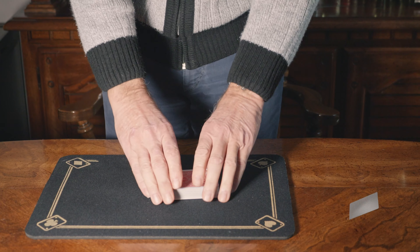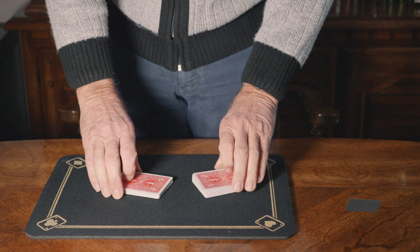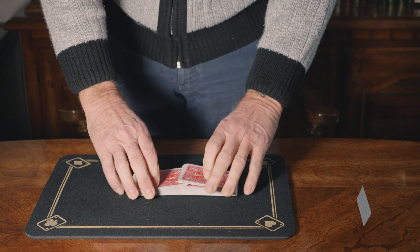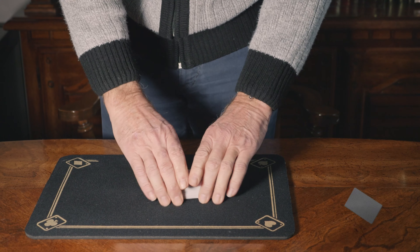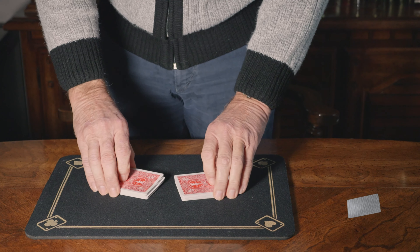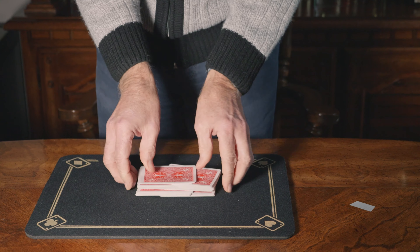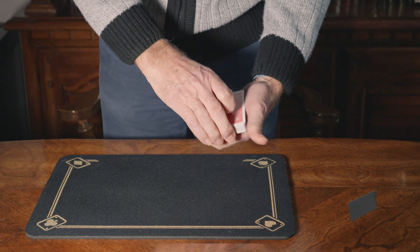Here's a trick called double dealing. We take a pack of cards and literally shuffle them like this so that they're well and truly mixed, as you can see, and then we take them and say to the spectator...